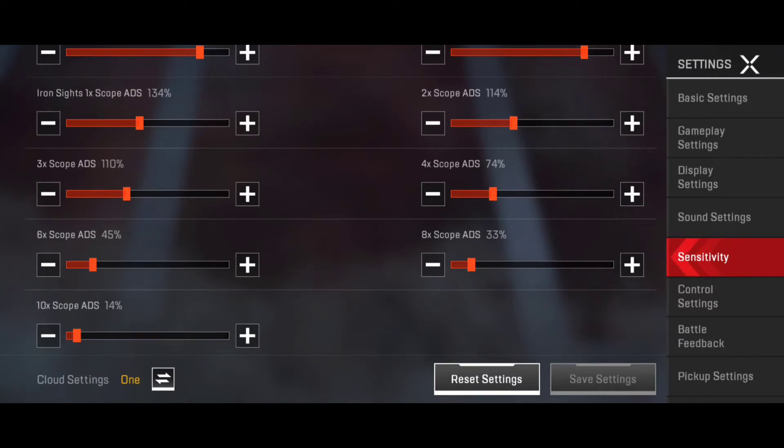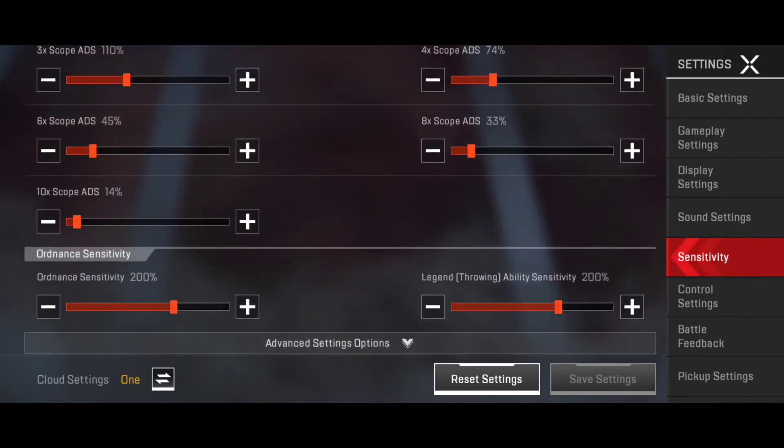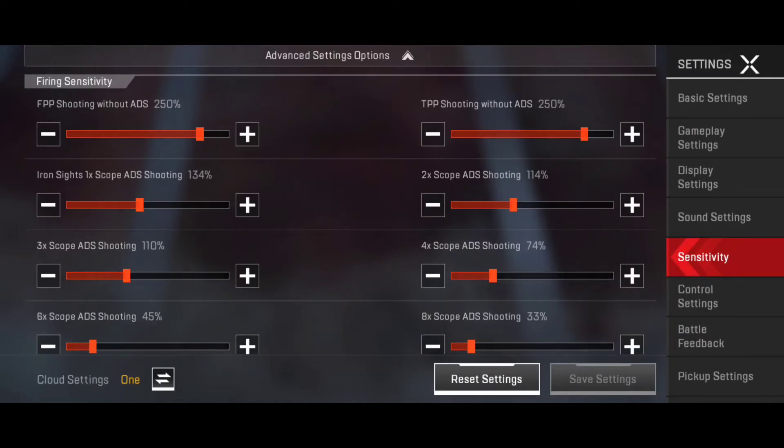I've tweaked it from the original except for the 8x and 10x, which are exactly the same as they originally were. If I scroll down, the ordinance sensitivity I've left at 200 because that's just how you throw grenades and stuff — I don't really need that high.